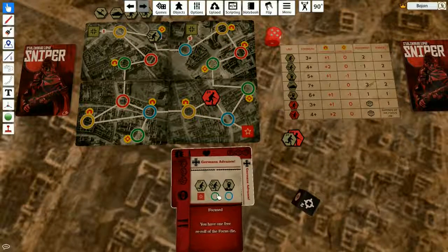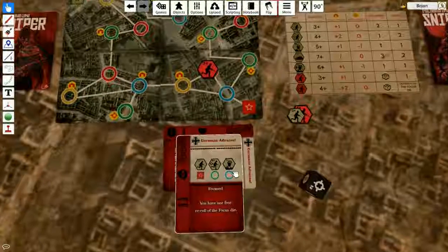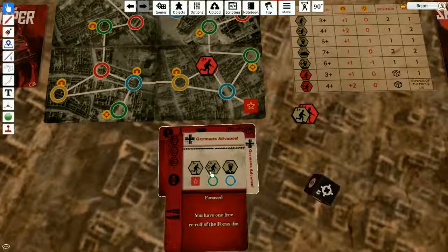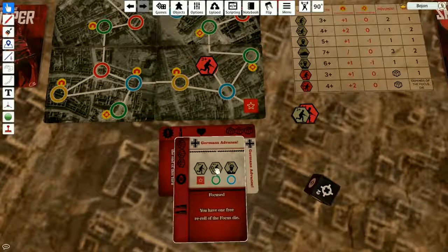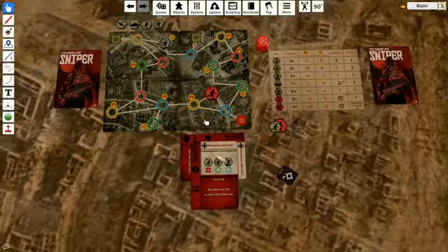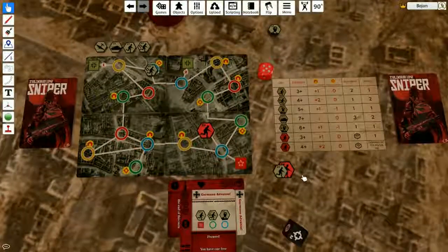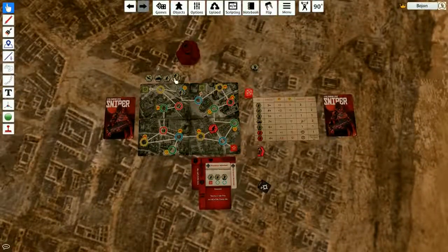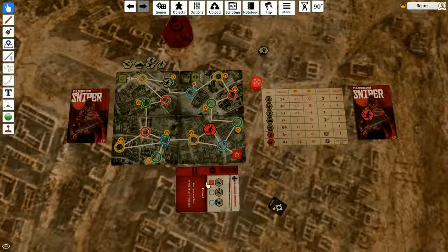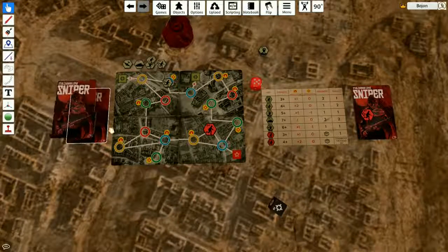Well, actually I didn't have a choice — well, I did have a choice. This other card wouldn't introduce reinforcements and I would have been able to survive. Because of one stupid mistake, I got captured and shot. That's the end of Sniper in Stalingrad 1942.